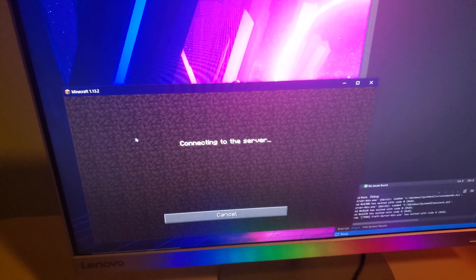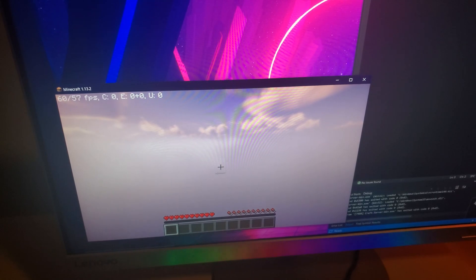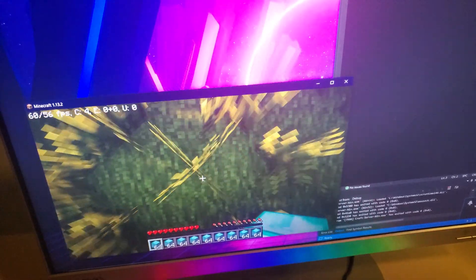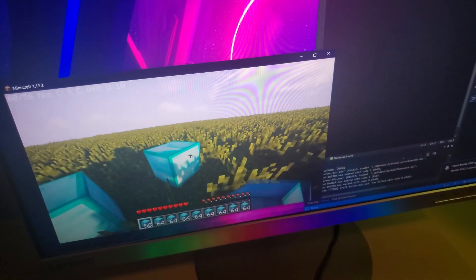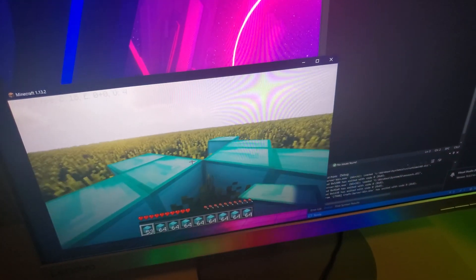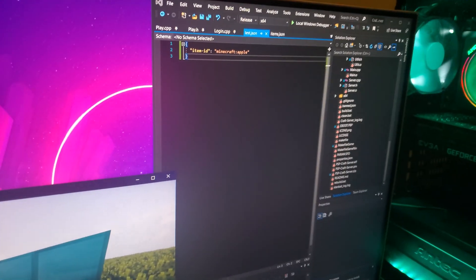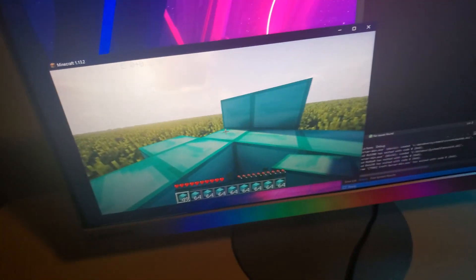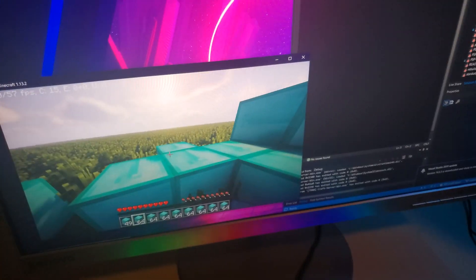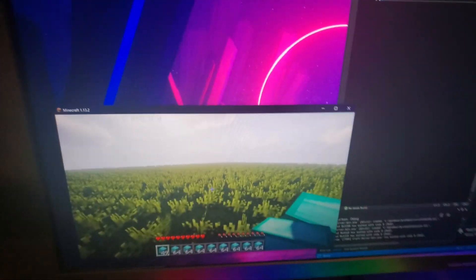We're going to join the server and I should be given a bunch of diamond blocks in my inventory. This is actually dynamically loaded, so if it gets changed on the server side it's going to do different things. As you can see, I have an inventory with the first hotbar full of diamond blocks. The entire item system is added — no matter what item ID I specify, minecraft colon whatever item, it gives me stacks of that. It doesn't have to be a block, it can also be normal items like apples.